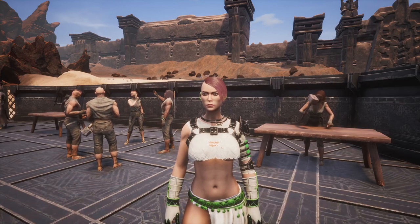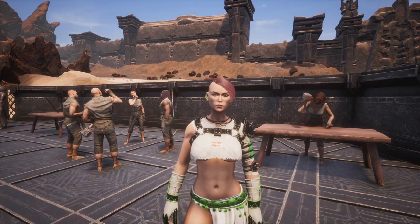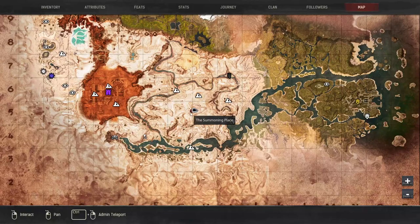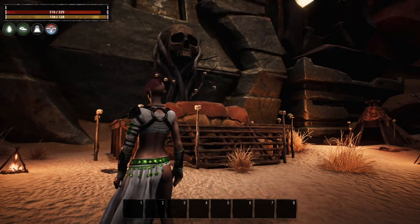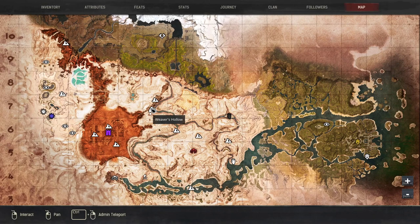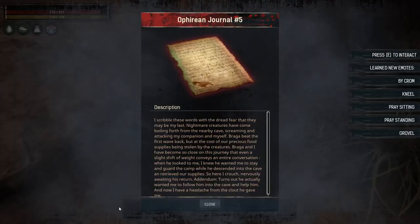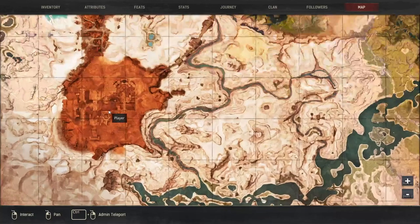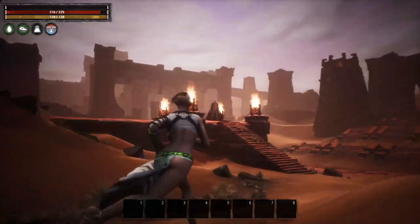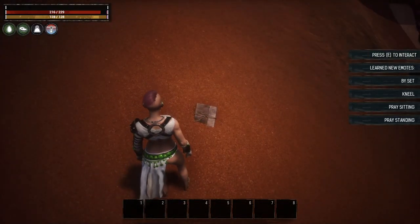The next set of emotes we're going to learn are the Worship emotes. Some of these will teach you the same emote over again, so keep that in mind. You're going to learn pray standing, pray sitting, and pray kneeling at multiple locations. Returning to the Summoning Place, if we run all the way to the back there is a shrine, and next to that shrine is a book — interacting with that teaches us Bai Yogg. Right down here next to the entrance to Weaver's Hollow we learn Bai Krom from a book sitting beside the entrance. Headed into the Unnamed City, where you would go to fight the giant snake, to the left hand side of the entrances you'll find a book — if we interact with that we learn Bai Set.